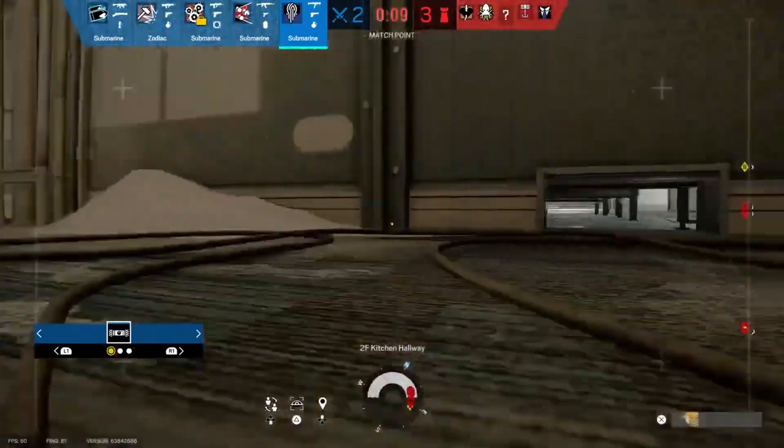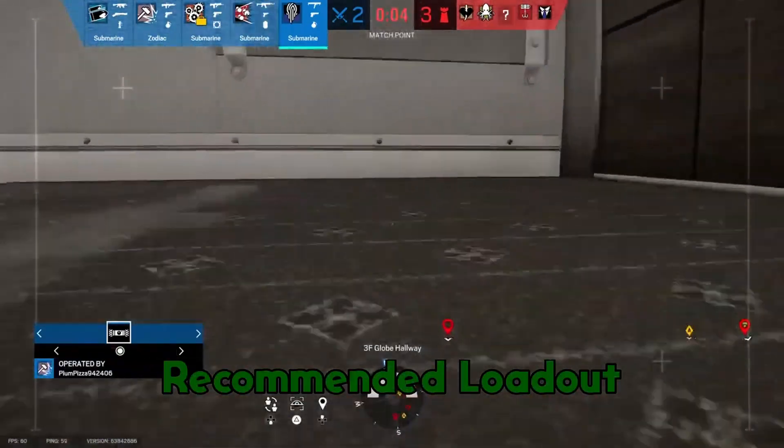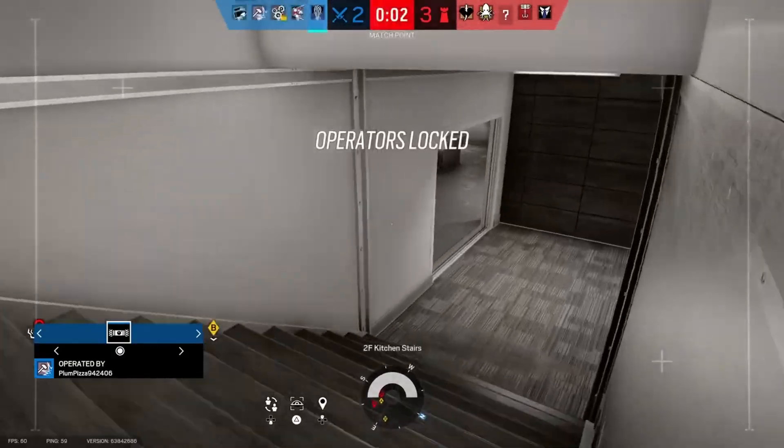Nock's gadgets are frag grenades, hard breach charges, and impact EMP grenades. My recommended loadout for Nock is the FMG, the D50, and frag grenades.